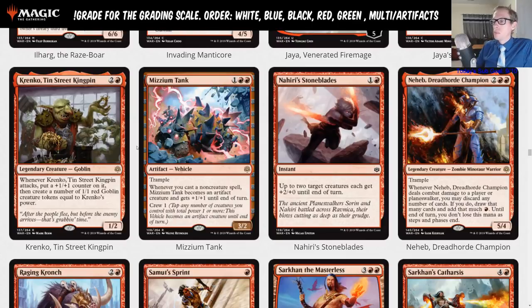Nahiri's Stoneblades is one red instant: up to two target creatures each get plus two plus zero until end of turn. I don't think we're playing Nahiri's Stoneblades in the heroic deck — two mana for a pump spell is a lot when we have so many better one-mana spells. This is just a limited card.